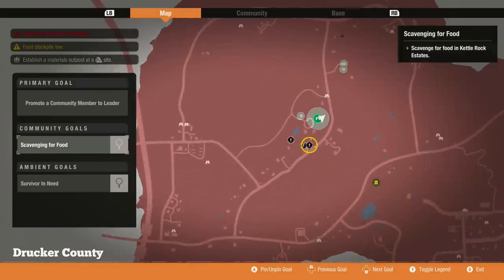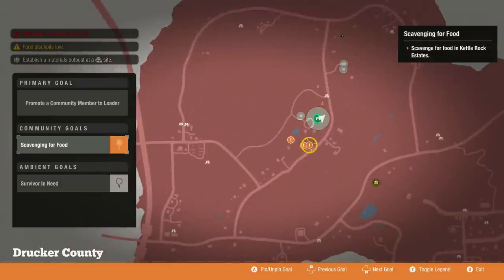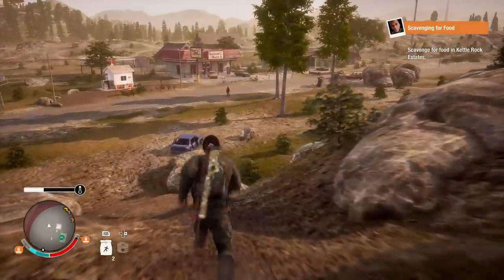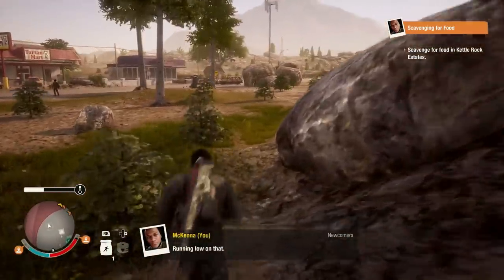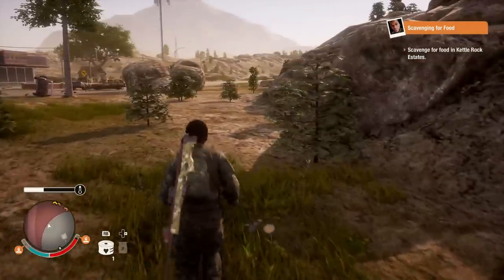Standing and leadership: when people accomplish things they earn standing in the community. Survivors with high standing become heroes and offer bonuses to the group. You can promote someone to become your community leader. Right now scavenging for food is my ultimate goal. Survivor in need is up there but I'm gonna get food first - that is priority numero uno. Stamina is just slightly low, so rest is definitely in order for this character.